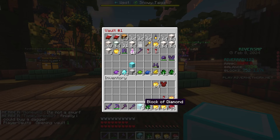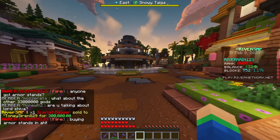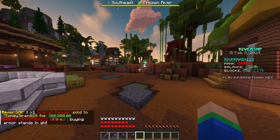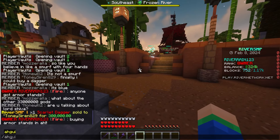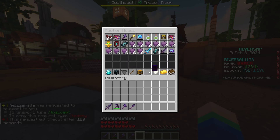Without further ado, we're going to put this all away and head back to our base. I'm going to tell people in the chat that I'm actually going to be buying armor stands in the auction house. Also, shout out to this dude in the chat — 300k for a scarlet dagger, that is expensive. We're going to hopefully see if anybody can sell us some stuff in the auction house, because I really do need some armor sets.